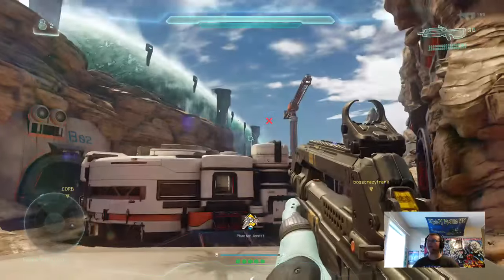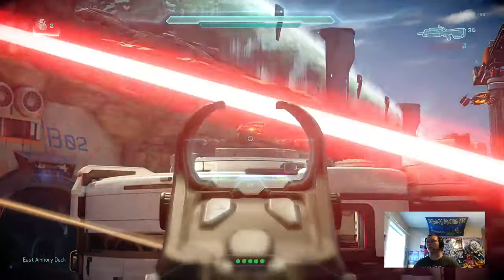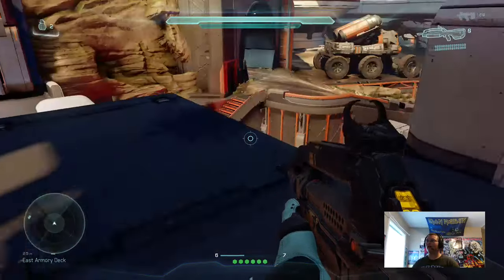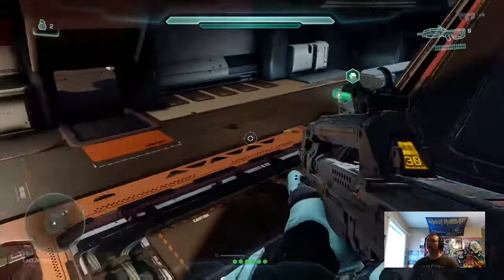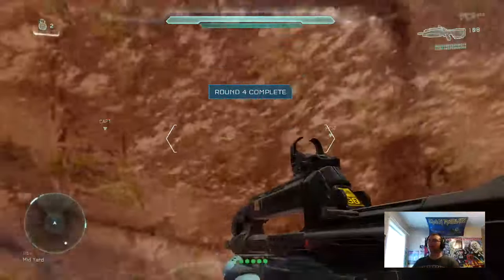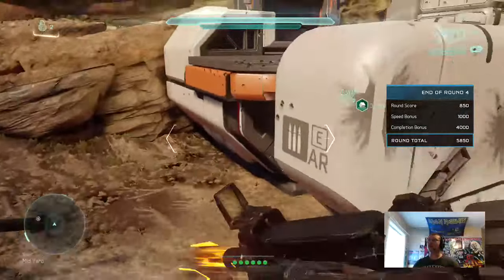There's one over here — got a Phaeton assist, thank you. A DMR would probably make this a lot easier. I have no ammo left, I've got to find a rest area. Now only one more Phaeton. We're really doing well. Time for round five. Like I said, I haven't even beaten one of these yet. It'd be bad if my controller battery dies. I don't even know what an Ultra Ghost is, but that's cool.